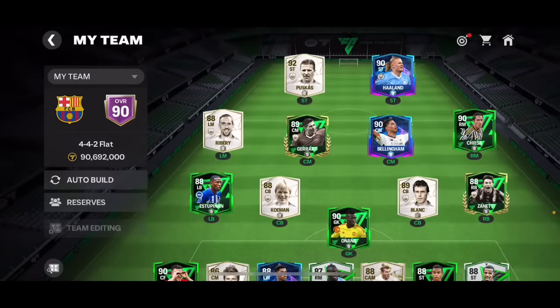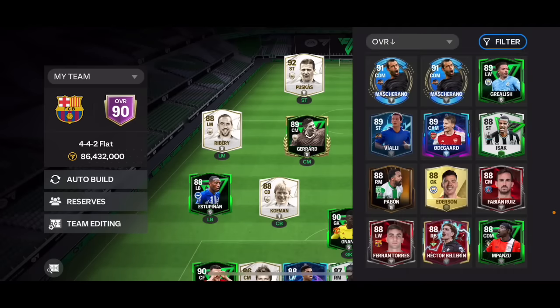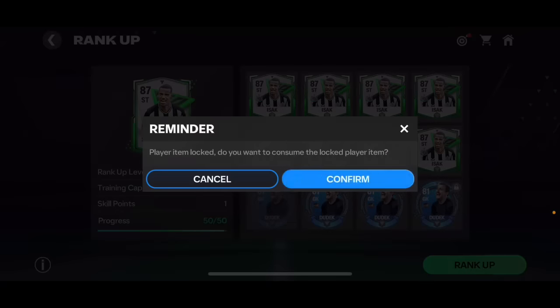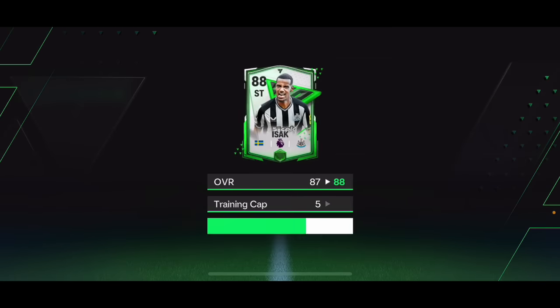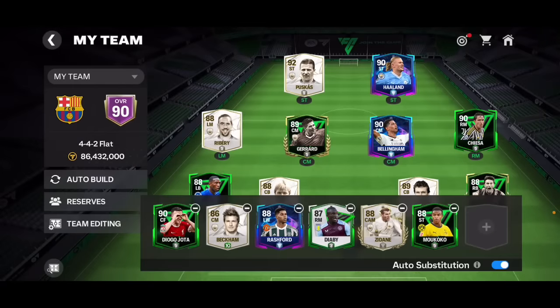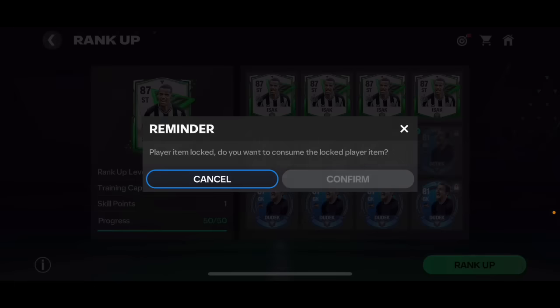Let's go ahead and rank up more EZAC cards. I've got about 13 Dudex cards, so I can rank some players to rank one and some to rank two. I'm ranking all the cards to rank one first, then some to rank two. I'm not spending any extra coins on this — I'm using Dudex cards since I don't need them in the game right now.